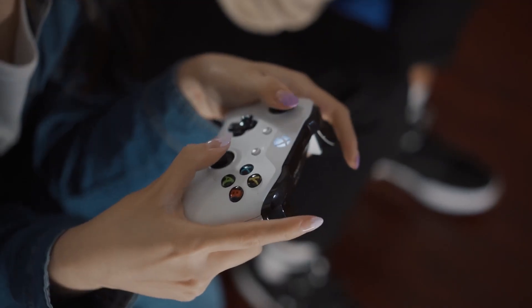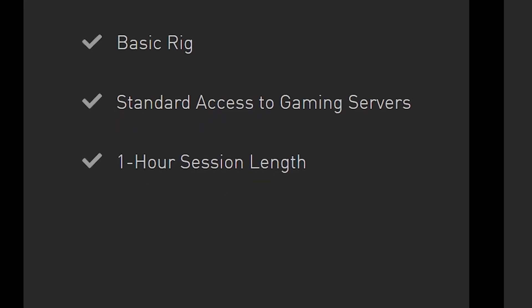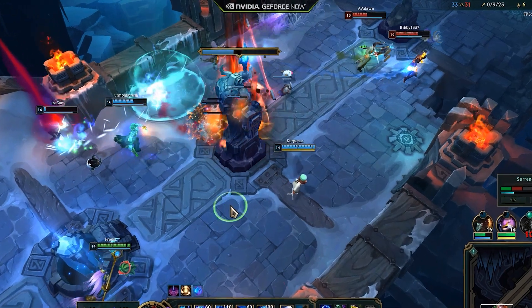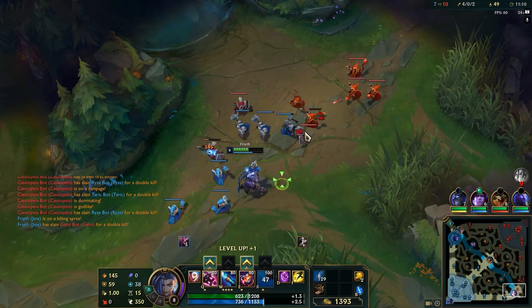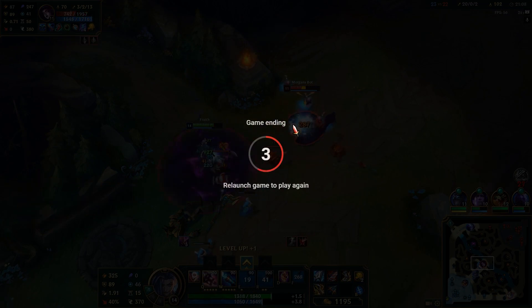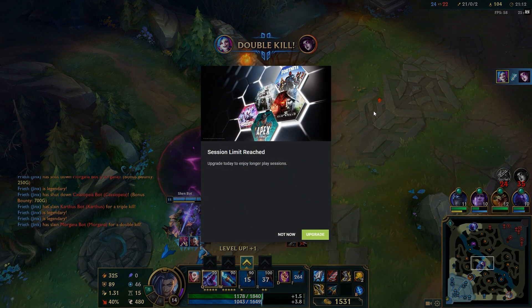The GeForce Now app supports mouse and keyboard along with various controllers, and also supports multiple controllers for local couch multiplayer games. Please note that GeForce Now has timed game sessions for all different tiers: one hour for the free tier, six hours for the priority or founders tier, and eight hours for the RTX 3080 tier. The app will notify you that you are getting close to the end of your session during your last hour, with a timer on screen during the last 10 minutes and a full screen countdown for the last five seconds. I would recommend stopping your session beforehand and starting a new one so you can close your game correctly.